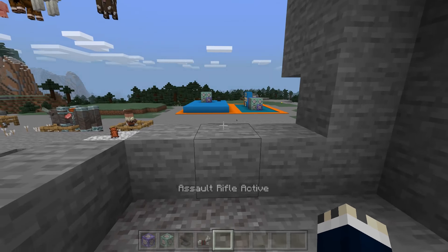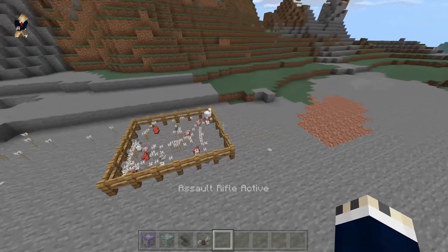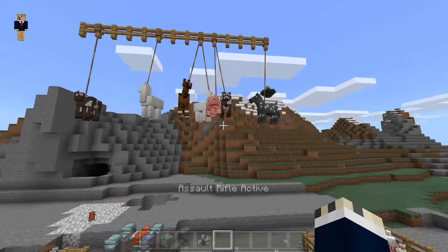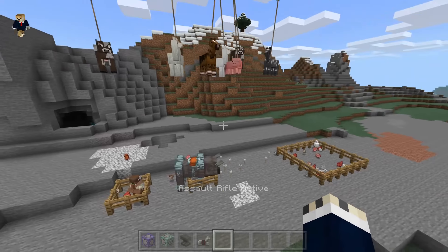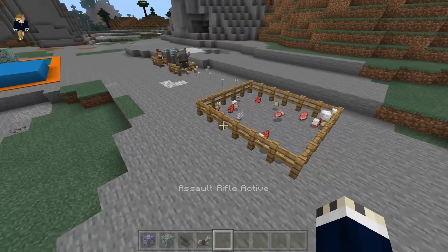I'm surprised my game hasn't crashed yet. The way these things work is they actually spawn arrows — the bullets don't actually do the damage, they just spawn arrows into the mob and that does the damage. I have another version where it does a potion effect and actually damages mobs using a potion. If you want to see that, comment below. There are just two different versions: the arrow version and the potion version.